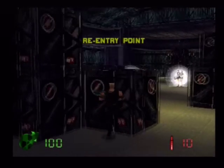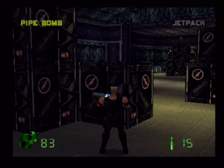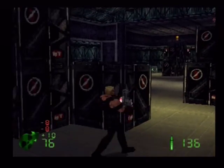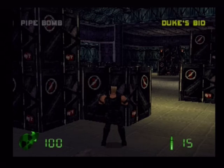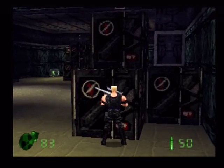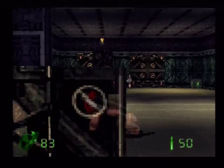Two enemies will spawn. I want to show you something with the sniper rifle — I just want to get rid of one of the enemies first. If you use this gun on normal enemies, when you blow their head off they shoot out red blood. But if you use it on these robot enemies, they'll shoot out sort of black blood. I'll see if I can show you this because it is quite funny.